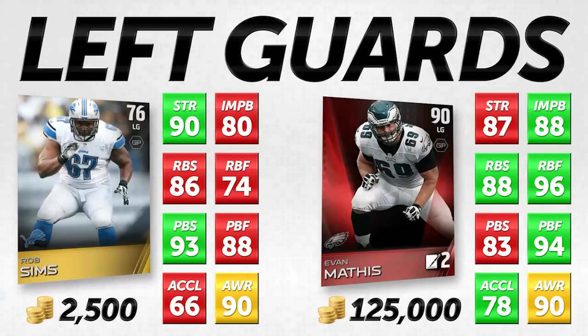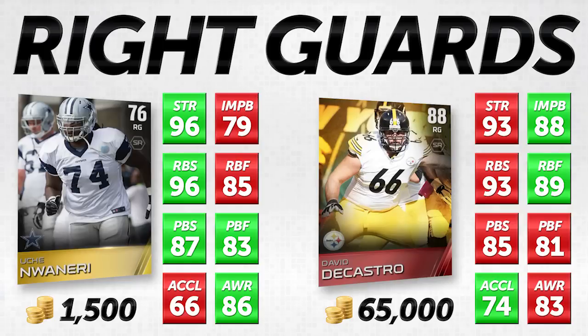Let's move on to our final position, which is the right guard position. I think this is one where we can really take a big advantage over some of the more expensive cards. You might even want to consider taking a card from the right guard position and placing it at left guard. Let's look at Ushi Nwaneri — he's a 76 overall right guard going up against David DiCastro, 88 overall. Nwaneri is only 1,500 coins, whereas DiCastro is 65,000 coins — a huge price difference.